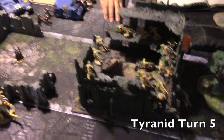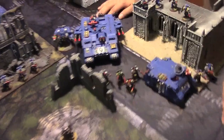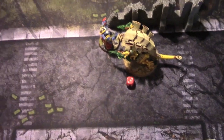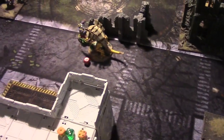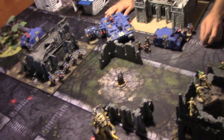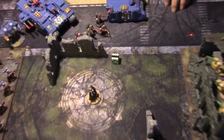Tyranids turn five: Gaunt Town holding strong. The Gaunts and Warriors shot up the Sternguard, killing three — four remain but they passed their leadership check. In combat, the Burning Blade Captain finally connected and I'm down to one Carnifex with one wound left. I didn't shoot at the Storm Talon — just trying to keep him off the objective. We roll to see if the game ends — a six means no. We are going to turn six.